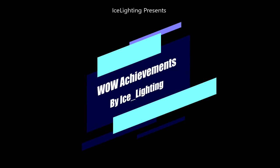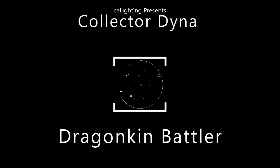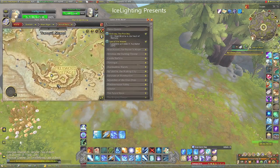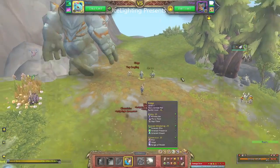Hey everyone, welcome to WoW Achievements by Ice Lightning. We are working on the achievement for the Dragon King battler in this video. This is the Collector Diner with the three Dragon Kin level 25 win. You'll find this battler over here. The pets I've chosen to use for this one are Blinky, Emerald Dream World, and Chromius.